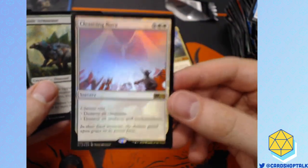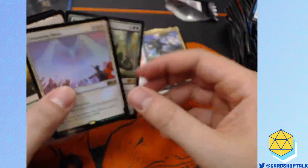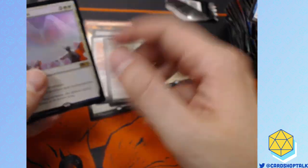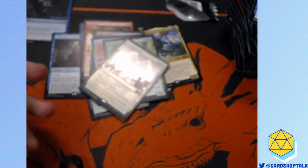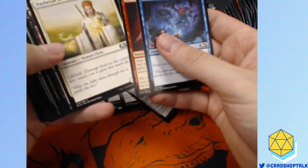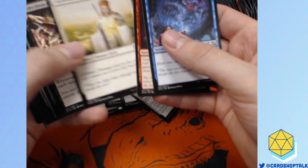Another foil Cleansing Nova — look at how gorgeous it is. I've heard this card is good too and it's a dinosaur, so kudos to Wizards for printing more dino support. Hopefully we'll see some dino decks at tier two or maybe even tier one. I'd love to see a tier one dinosaur deck — that'd be cool.